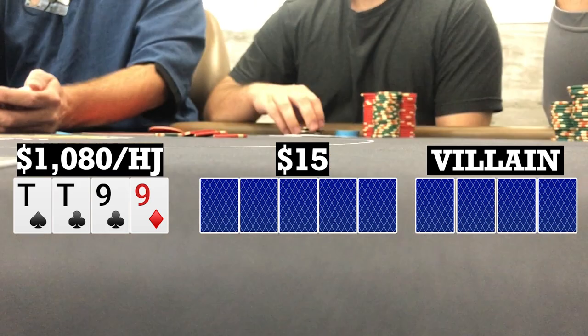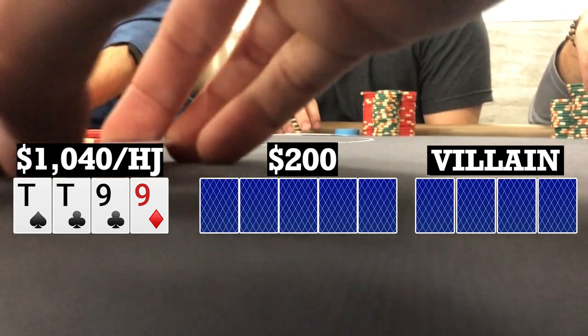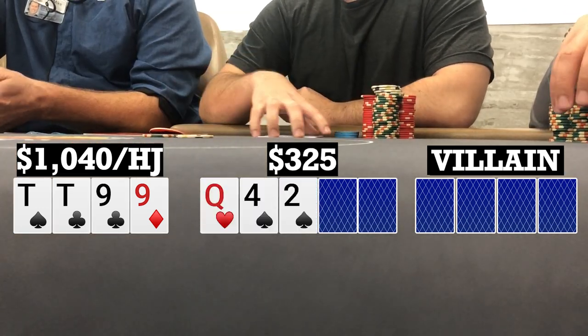Here I look down at 10-10-9-9, single suited in the hijack. There's an early position raise to 40. I call and there are three other callers, so we're going five ways to a flop. Flop comes Queen-4-2 with two spades. The original raiser bets 125 and I fold.